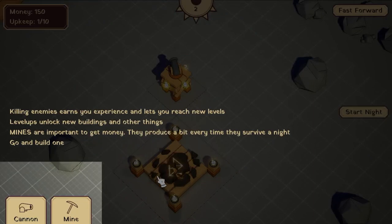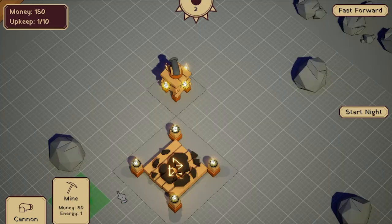Okay. You've unlocked mine. Killing enemies earns you experience until you reach new levels. Level ups unlock new buildings and other things. Mines are important to get money — they produce a bit every time they survive a night. Go ahead, building.